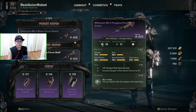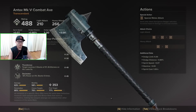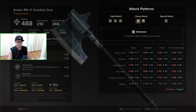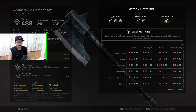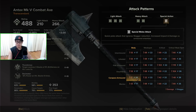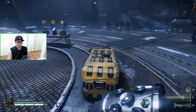Let's take a look at the Antax Mark 5 Combat Axe. Did you know that for melee weapons you can break down exactly what each blow of the combo is going to do? The special action is a quick poke attack that ignores stagger reduction, with increased impact and damage versus armored enemies. Against a carapace armored enemy you can literally deal a lot of stagger damage and just poke them back.